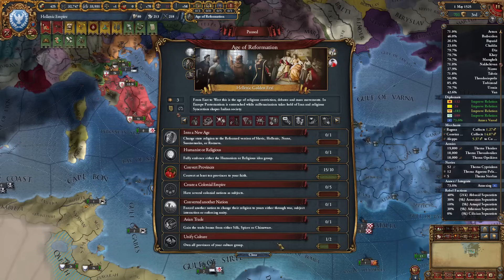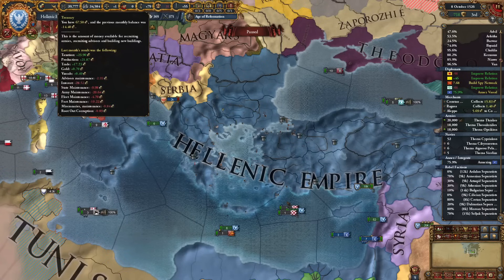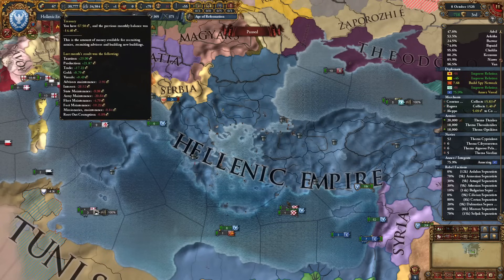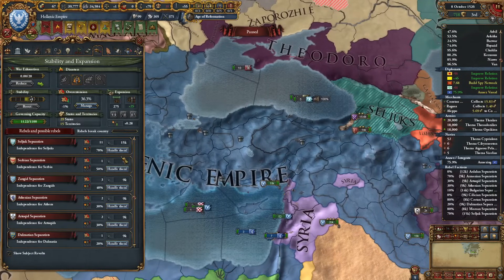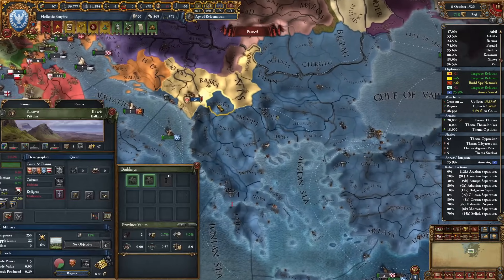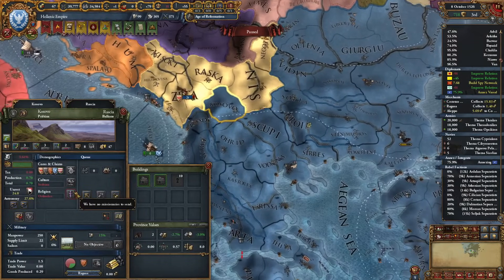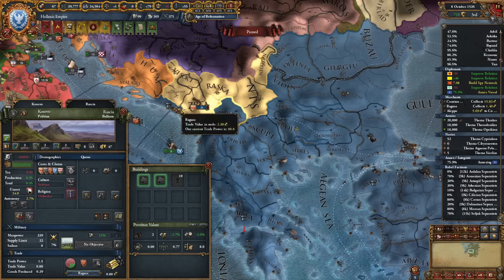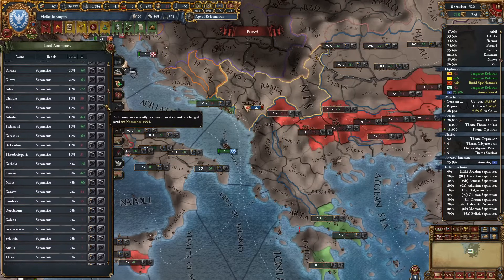It is the age of reformation now. Our economy is a little bit problematic — we're losing 28 ducats in interest, that's our main losses. I think I'll take a couple of years to recover, maybe disable my army after dealing with these rebel factions. Then I'll start developing Kosovo. I can reduce autonomy right now and it's reduced everywhere.